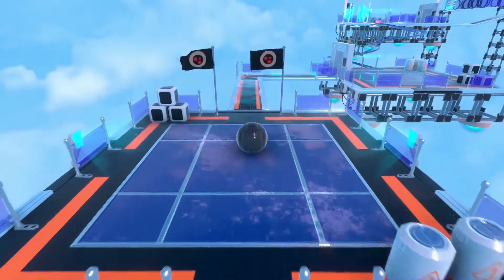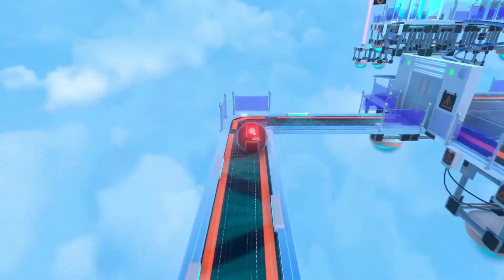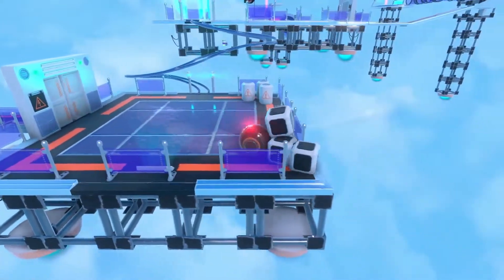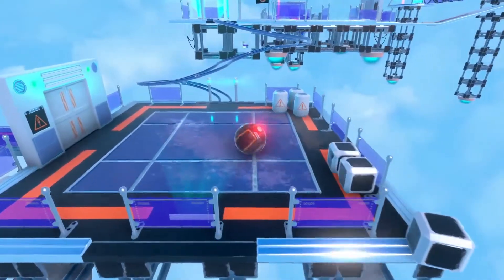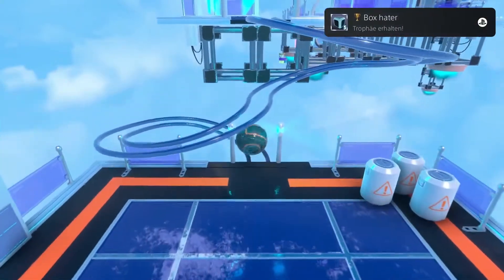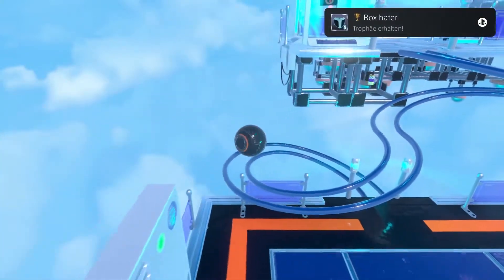In level two, go straight ahead and through that door, then to the lower right corner and smash some boxes down. That gets you the trophy for five boxes. Now go up and you'll see the second pinata just in front of you.